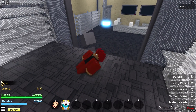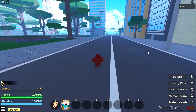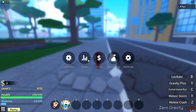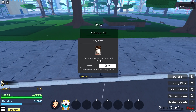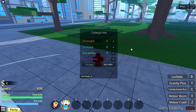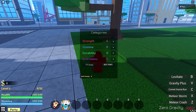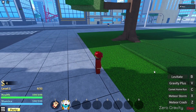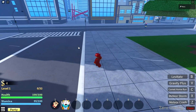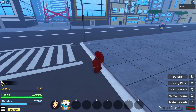I can press B to levitate but it takes my stamina. Status is right here — you reset skill points for 90 Robux, which seems reasonably priced. I have Gravity Plus, a V skill, Comment Home Run — these look like melee skills. There's also Meteor Storm. My skills aren't really working though. I don't have enough stamina to use these things... or maybe I do, I'm not sure. Let me try them out. The combat doesn't really feel like anything too insane — just a regular five-hit M1 combo. He perfect blocked me; I can't really hear the combat sounds, they're very low.